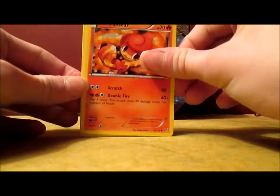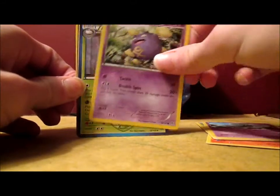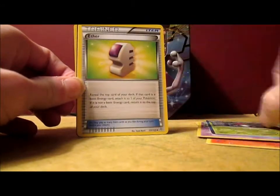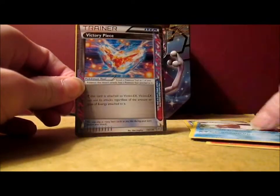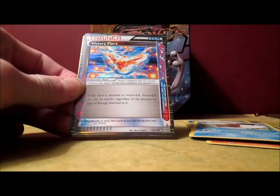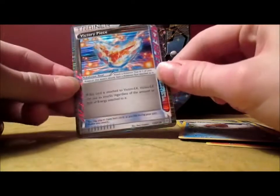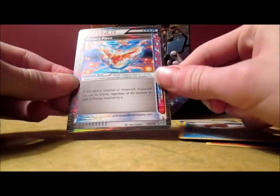We got Panpour, Doduo, Sewaddle, Elgyem, Koffing, Amoonguss, Eelektrik, and Piloswine. Holy smokes — Victory Piece ACE SPEC! That's awesome. I actually already have this card, but wow, I was not expecting that. Very nice — Victory Piece ACE SPEC. And my rare is a Galvantula Holo. Wow, that's awesome!